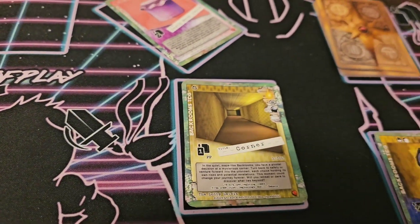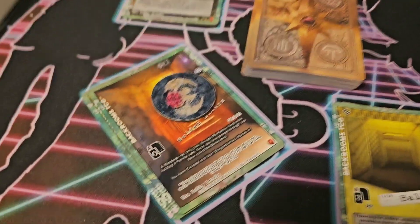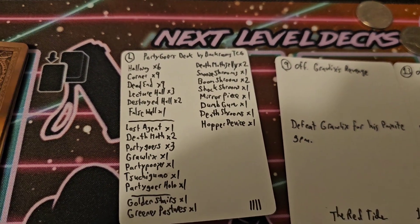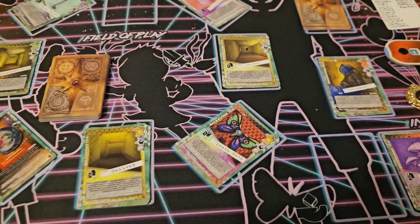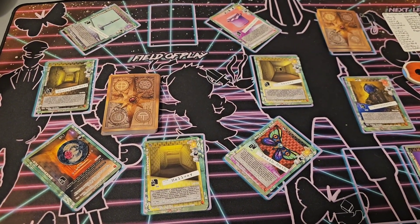I defeated Grawlix, and then right away the Golden Stairs came out the next round, and then I was out of there. The Partygoers deck is awesome — it's such a good step up from the Dollface deck. The Dollface starter deck is great, but it does become too easy after 15-20 plays.